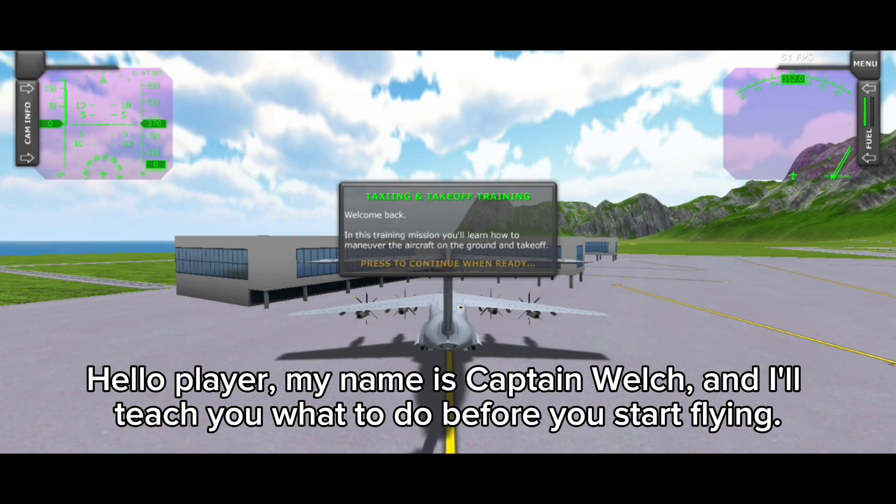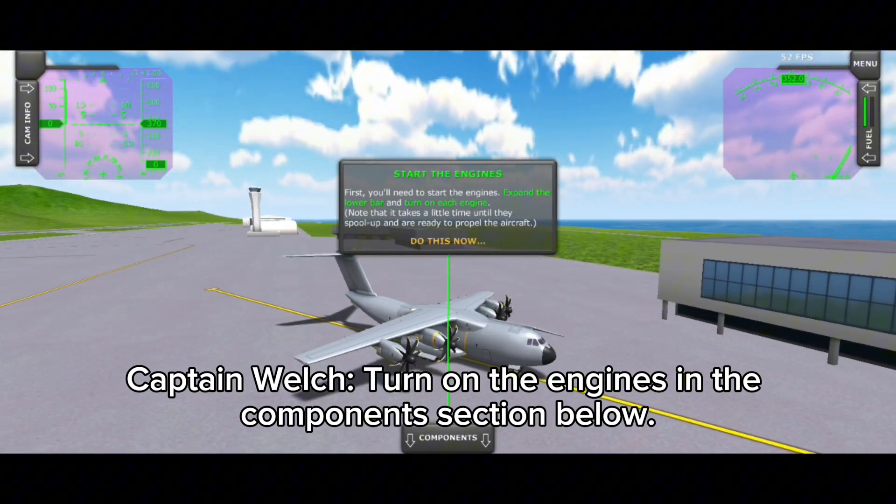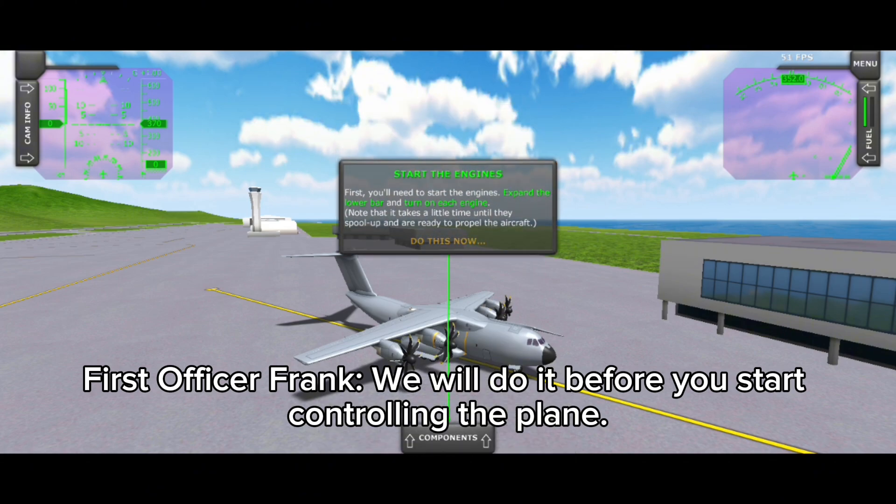Hello player, my name is Captain Welch and I'll teach you what to do before you start flying. Turn on the engines in the components section below. First officer Frank and I will take care of communicating with the tower. We will do it before you start controlling the plane.